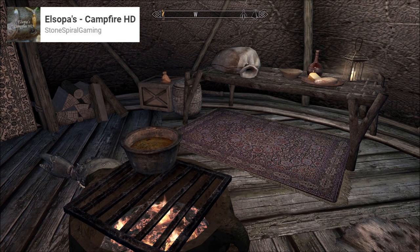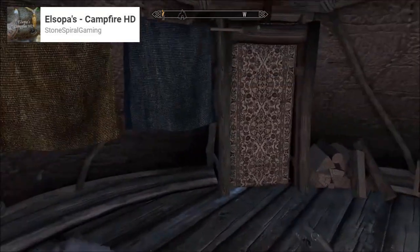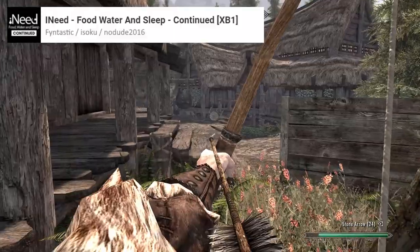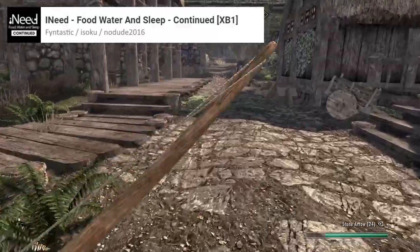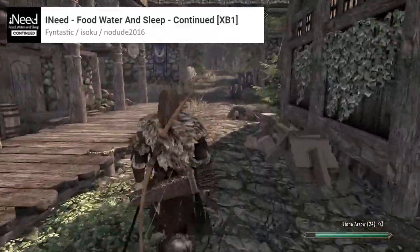Although it's not really an add-on, there is a graphics mod I use that improves the textures of some things included in Campfire, like backpacks and perk trees. Next is the mod iNeed, which adds in hunger, thirst, and tiredness, helping to round out the survival experience.